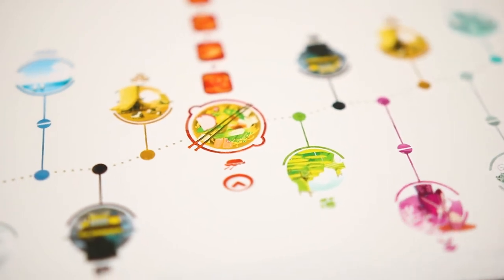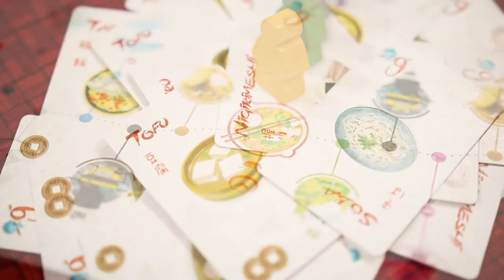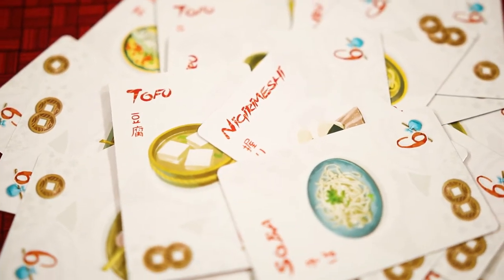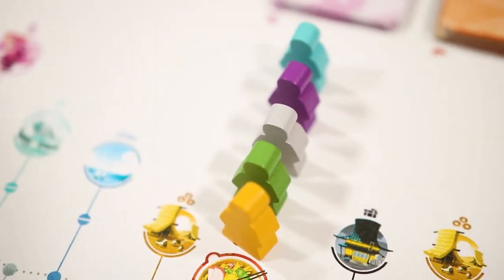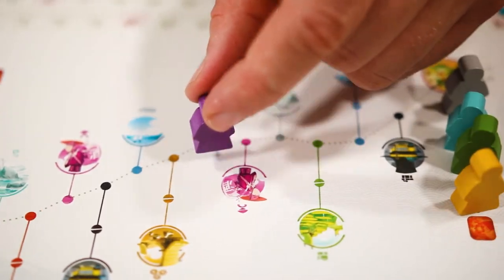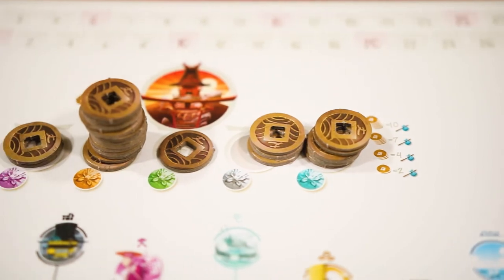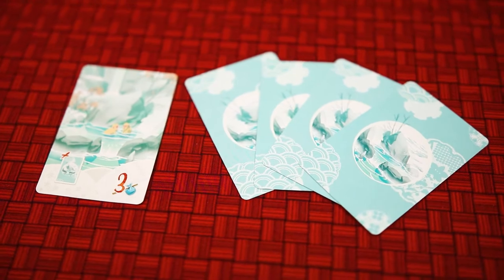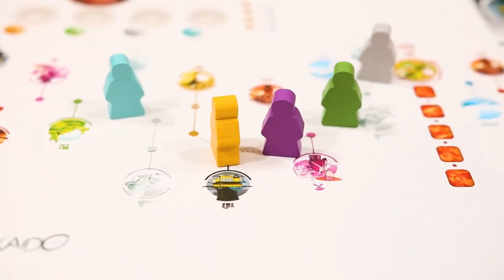And at the end of the game the player who donated the most will gain extra points. And finally there are the inns. These are special and all players must stop at the inns. Once travelers arrive at the inn they will eat a delicious meal. These are each worth six points but you may only eat each meal once, and the first player to get to the inn gets first choice, so if you're last you may be going hungry. Play will continue until all players have reached the last inn at Edo. Players will score points based on how much money they donated to the temple, and various achievements will be awarded, like the bather, which is awarded to whoever has the most hot spring cards. The player with the most points will win.